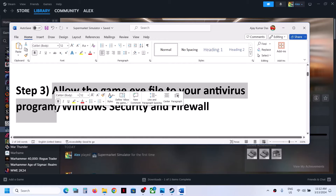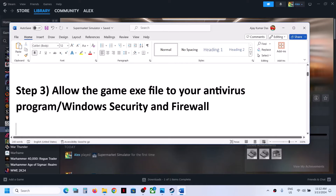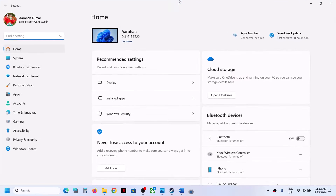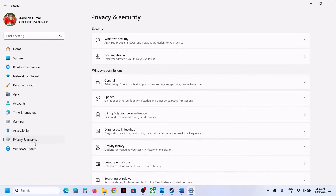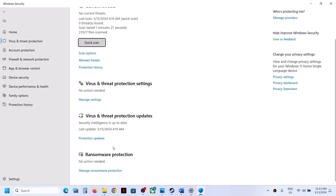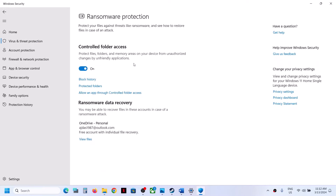The next step is to allow the game exe file through your antivirus program. If you have any third-party antivirus, make sure you allow the game exe file. If you are using Windows Security, open Windows Settings, go to Privacy and Security (Windows 11) or Update and Security (Windows 10), then click on Windows Security. Click on Virus and Threat Protection, scroll down, and click on Manage Ransomware Protection, then click on Allow an App Through Controlled Folder Access.